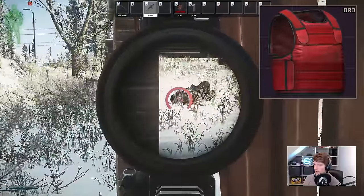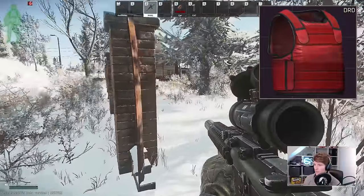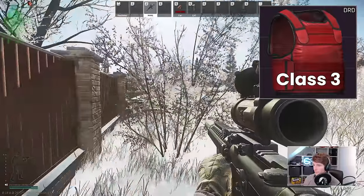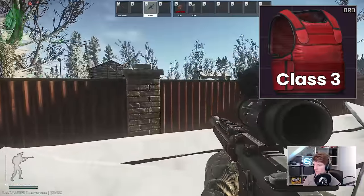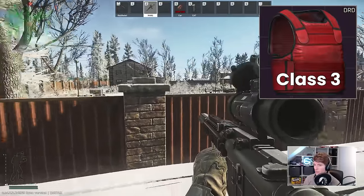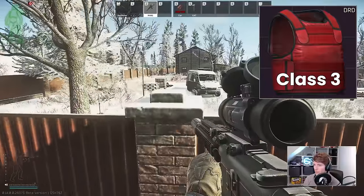The first is the DRD Packer — the big bright red one — which is extremely cheap on the flea at about 25–30k and it's class 3 all over, much like the base protection on the high-level armours. The benefit here is that at only 4kg you can take a wider variety of equipment before being overweight, but the protection it gives really is only the bare minimum.